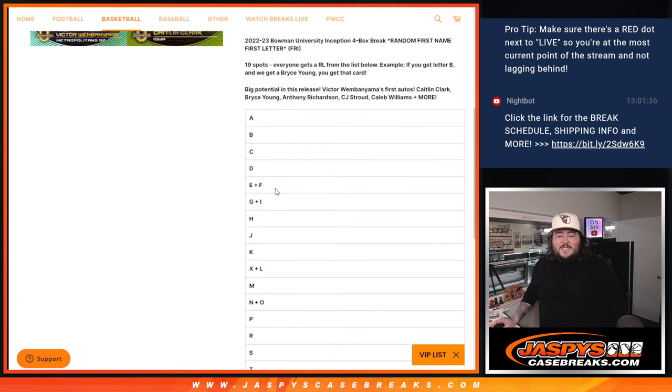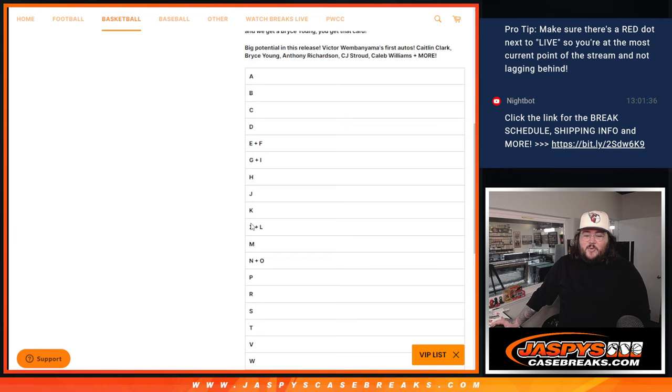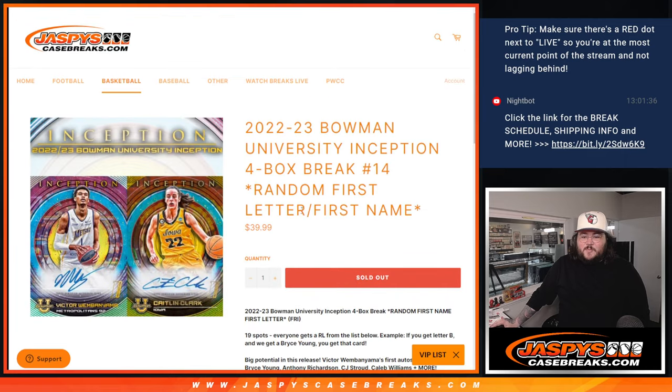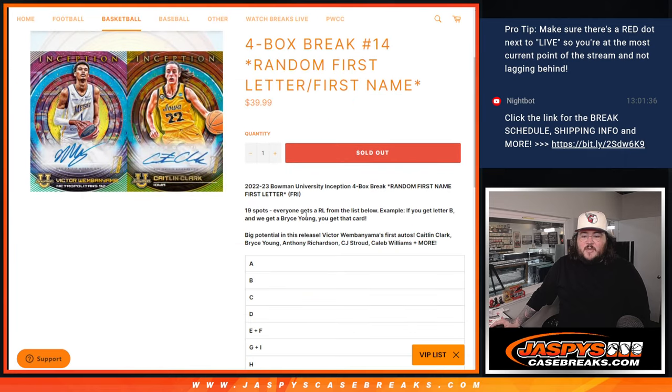19 spots total with 19 letter possibilities: A, B, C, D, E and F, G and I, H, J, K, X and L, M, N plus O, P, R, S, T, V, W, and Z. 19 spots for random order 14.